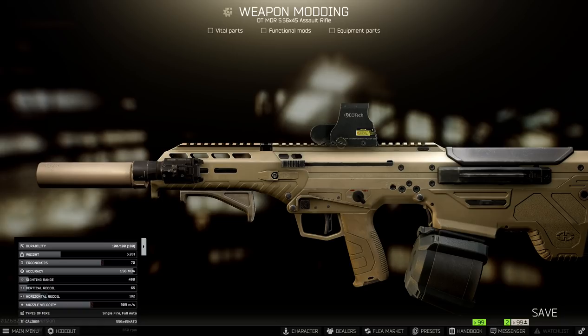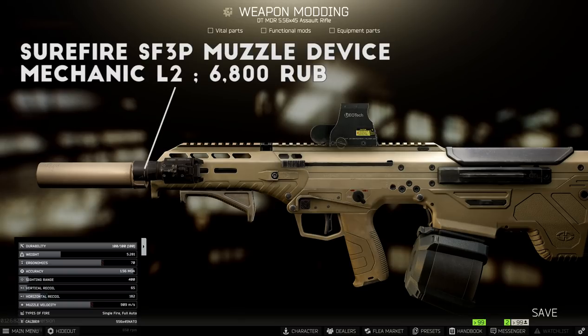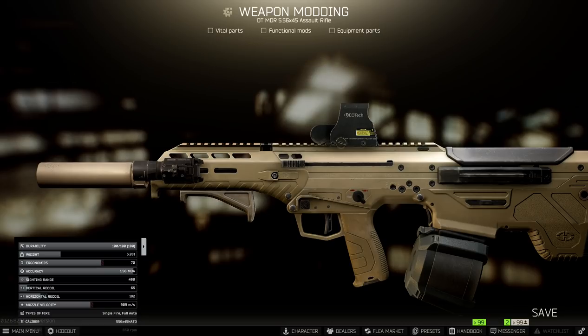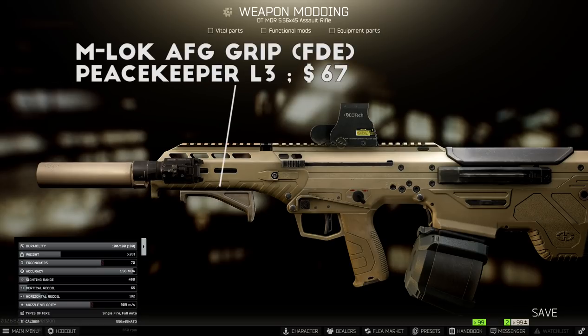Now because you can't change many of the parts, all you really need to do is add a suppressor, foregrip, and a sight. For the muzzle, I stick with the Surefire SF3P muzzle device, then add the SOCOM RC2 suppressor onto this for nearly best-in-slot recoil while also running suppressed — plus it color matches with the MDR perfectly, which is just a bonus. In the foregrip slot, I experimented with a ton of different options in the presets menu, and even going for the most expensive foregrip option it didn't do much for the total recoil, so I just stuck with a simple budget-friendly option: the AFG M-LOK foregrip sold by Peacekeeper Level 3.